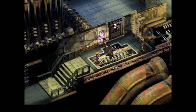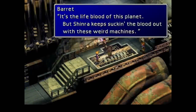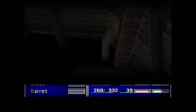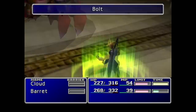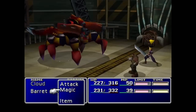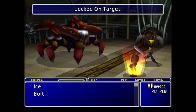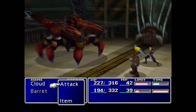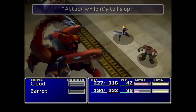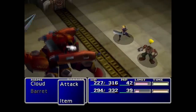For this challenge, all of Midgar is pretty much the same with some slight hiccups here and there. We start off the same as usual — grab Barrett, run down, fight the Guard Scorpion. Standard operating procedures: spells, basic attacks, limit breaks when we get them. Wait for the tail to go down before you attack to avoid the counter attacks.